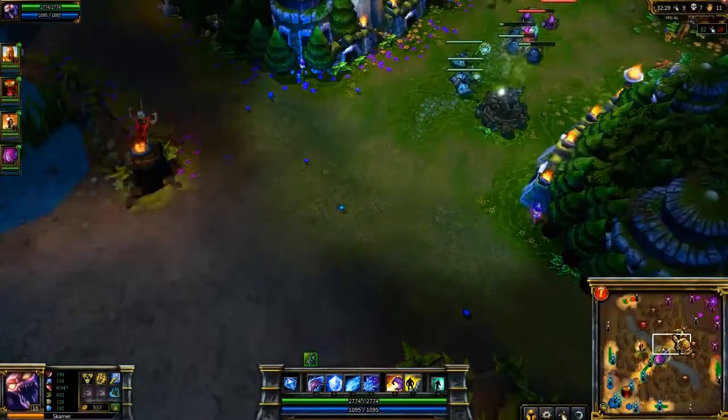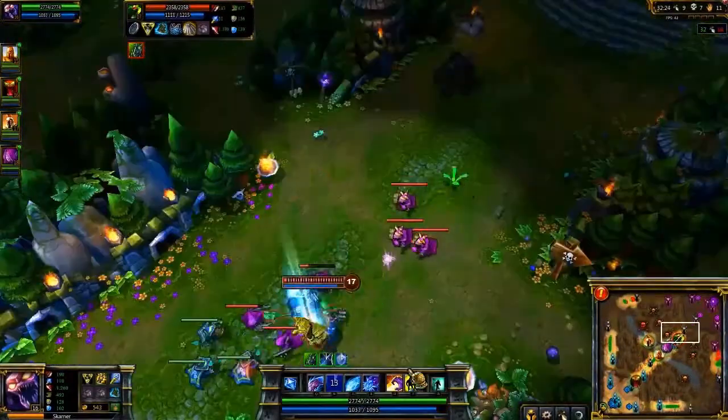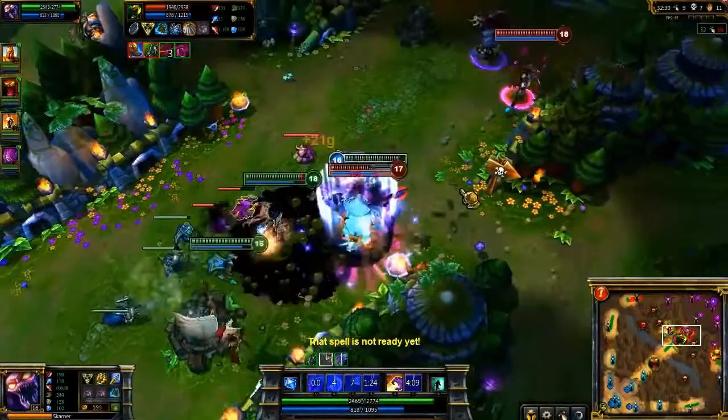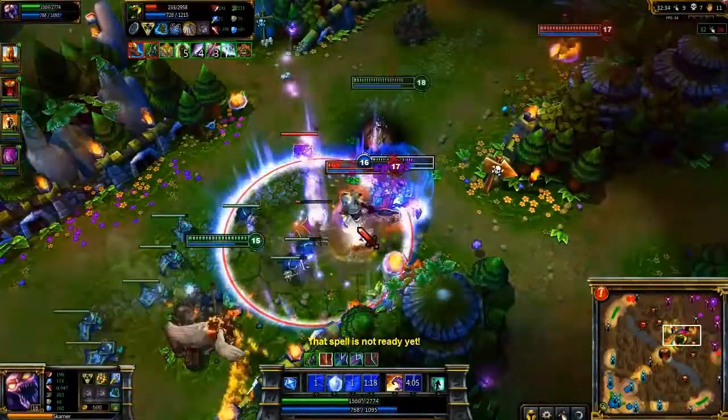Nasus is simply farming without any of us on the map. Once he sees me, he turns around, but Flash, Crystal and Exoskeleton, and Trinity Force allow me to catch him. I drag him back to my team with Impale, where he gets hit by a Dark Binding. Because of Crystal Slash, his escape is hopeless, so he accepts his fate and deals as much damage as he can before dying.